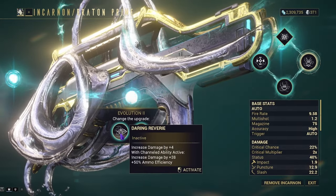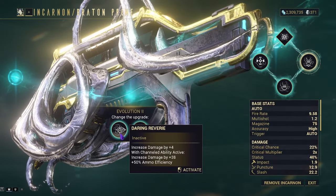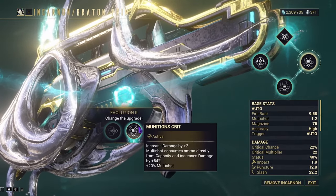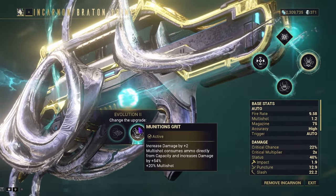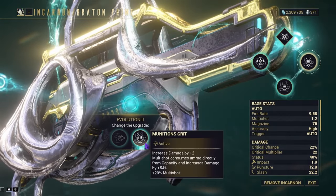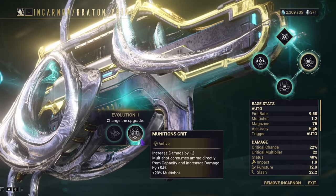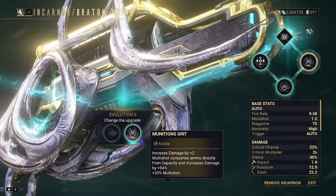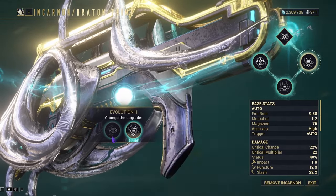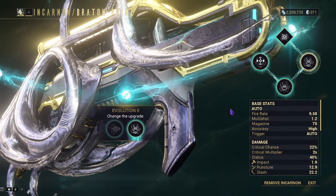Daring Reverie increases your damage by a flat 4, but with a channel ability active you get an increase of 38 flat damage and plus 5% ammo efficiency. Munitions Grid increases your damage by a flat 2, and multishot consumes ammo directly from your capacity instead of your magazine, giving you plus 54% damage and plus 20% multishot. If you run a lot of channeled abilities, go with Daring Reverie; otherwise I recommend Munitions Grid, even though it will eat bullets like crazy.